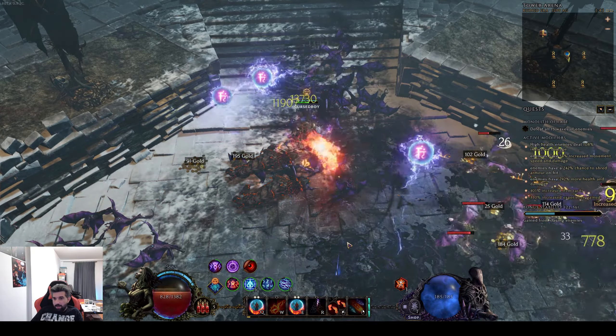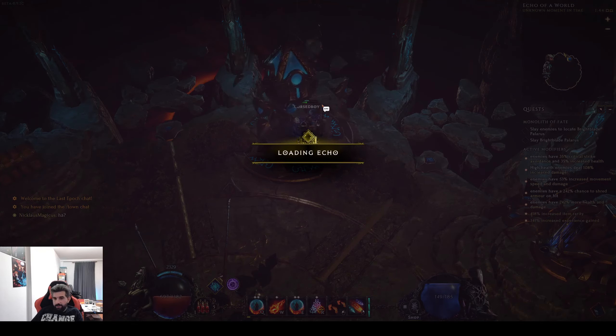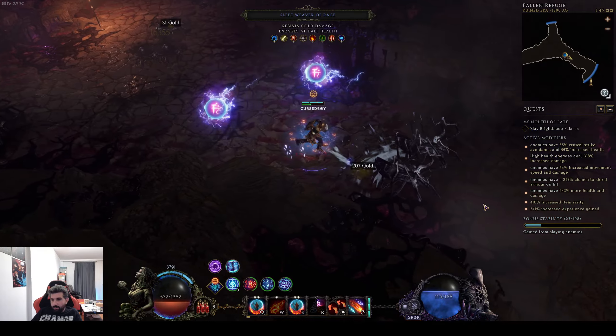If you notice my skill bar, you'll see I am not even pressing flame rush that much — very very often I usually press flame rush when I'm fighting some dangerous back or dangerous rare mob. If you stack a lot of modifiers of course you might need to press flame rush a little bit more, but the build is very chill. The playstyle is really good — it's definitely a very nice build for monolith farming. We have a great benefit of killing a lot of mobs even if you are actually rushing to your objective, because you'll be killing a lot of mobs in your way there.